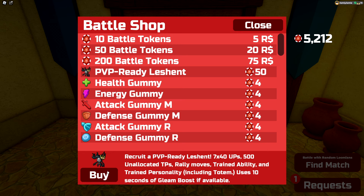It does have an alpha and a gamma gleaming farm as well. As you can see it mentions at the very end that if you have gleaming boost active it will use 10 seconds of your time for each Le Shent that you buy.